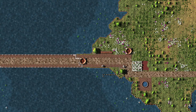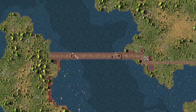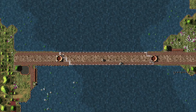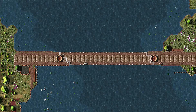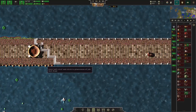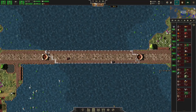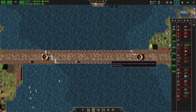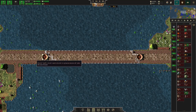Hello and welcome back to Songs of Syx. This video is going to be about bridges. They are a new addition to the game — specifically an addition to the texture of a deep water slot. You can no longer just remove deep water; you have to actually build a bridge over it. If you try to remove it, you basically create little dirt slabs or rocks.